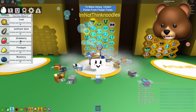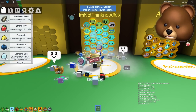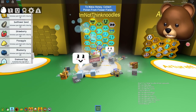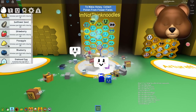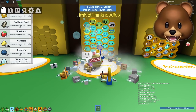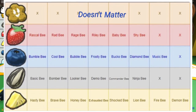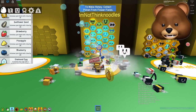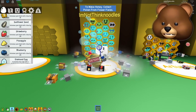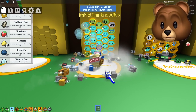You guys know that pineapples - well actually, sunflower seeds, are they special for certain bees? Yeah, they are. Strawberries, pineapples, and blueberries are special for certain bees. Certain bees like them more than others - twice as much. I'm gonna put a chart on screen right now to show you guys. This is an easy way to remember. I'll put a link in the description too, so you can pull it up on your computer or phone, so that when you've got these things to give to your bees, you are giving them to the right bees and not wasting them.